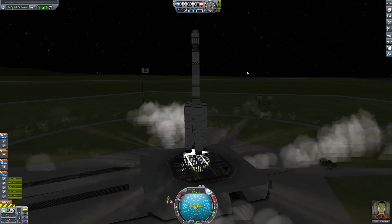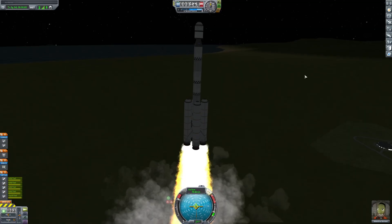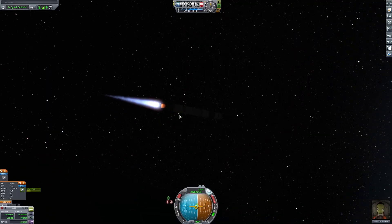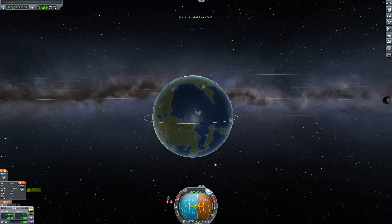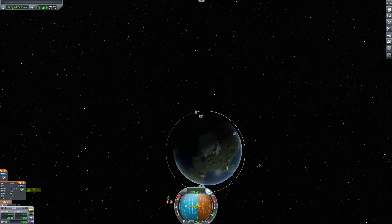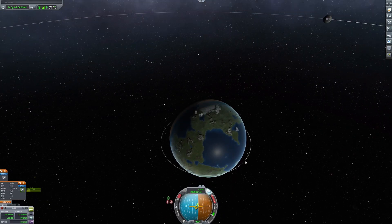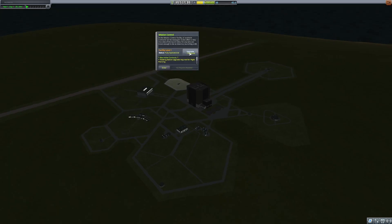My first idea was to do a flyby of the moon. This seemed easy enough, and I'd get a lot of science from it. But then I remembered I don't have maneuver nodes unlocked, so it would be impossible to go to the moon and back without dying. It also didn't help that I didn't have enough money to upgrade everything that I needed.